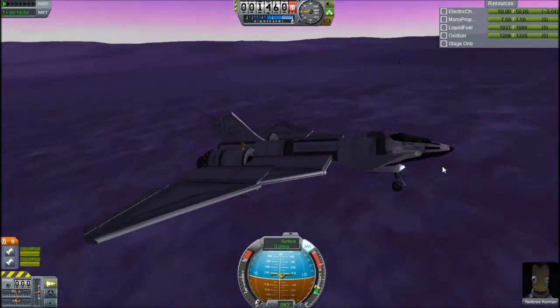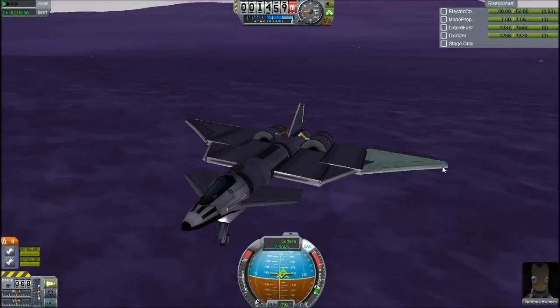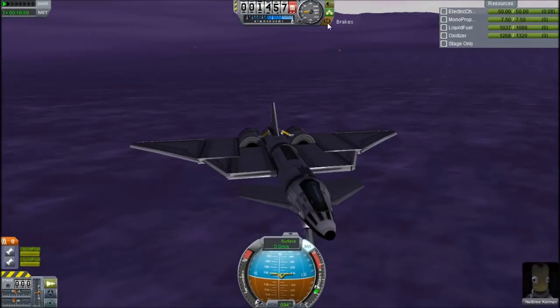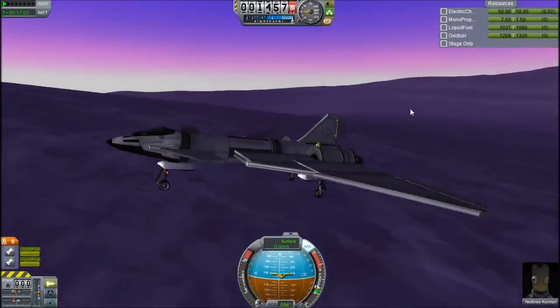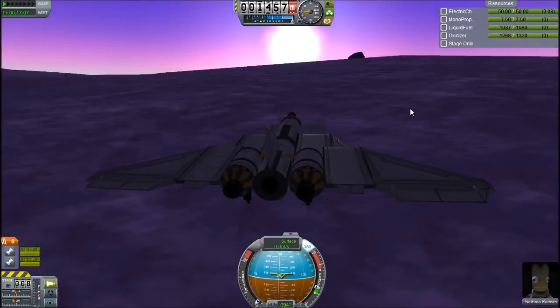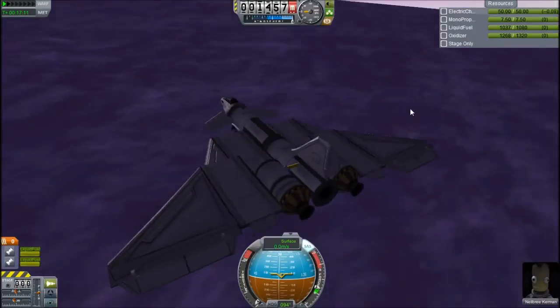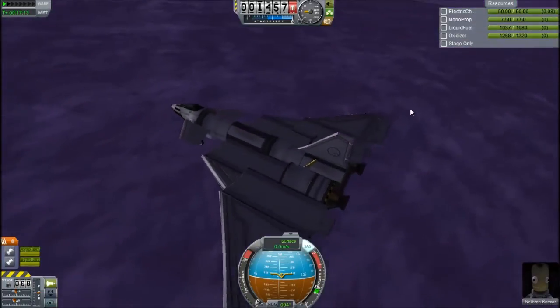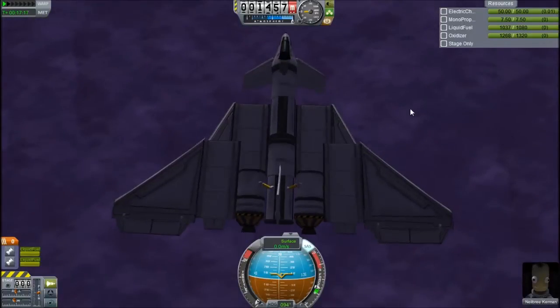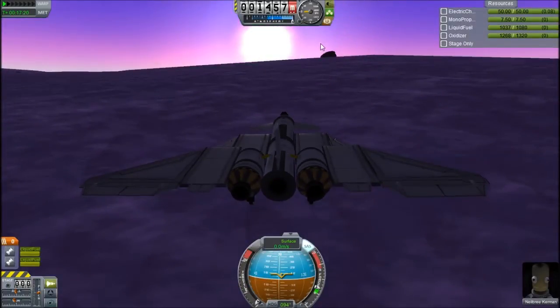That was really easy, because thick atmosphere — loads of glide. Starting to roll backwards quite badly, I'll just leave the brakes on. I'd let him get out, but I didn't put any ladders on this. It was kind of done in a rush — I was like, hey, you know what would be cool, and then I did it. So that's nicely landed. Very easy to land, very easy to fly, because just loads of wings. It's really easy to build, so you can build this pretty easily.